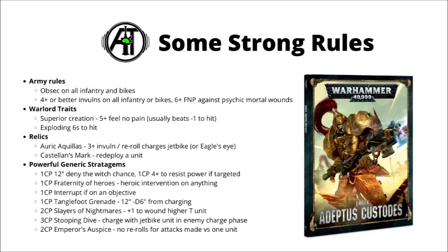Let's focus on some of the strongest rules for the faction — their army-wide rules, warlord traits, relics, and stratagems, mainly focusing on things that aren't too specific to individual units or shield companies. As mentioned, they have that excellent Obsec on infantry and bike units, and generally a 4+ or better invulnerable save on all the infantry and bikes. Those high invulnerables are really quite powerful, as most of the time they really need things like anti-tank weapons turned on them to try and make them die.